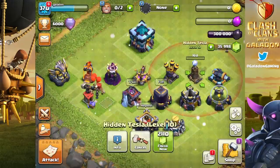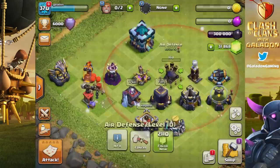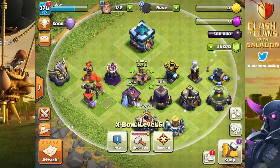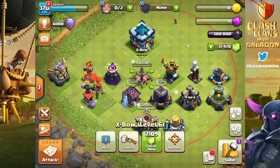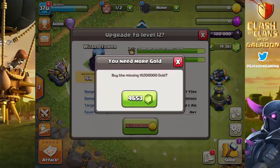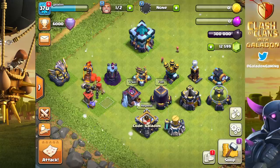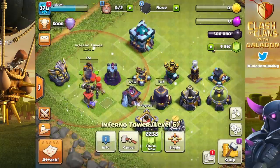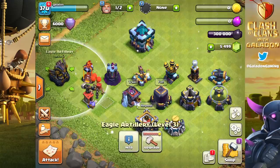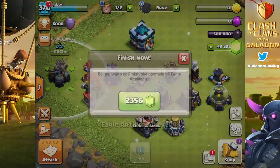It might have been easier to show what isn't getting upgraded — archer towers, mortars, and air sweepers are not pictured. But just about everything else is receiving a level upgrade, literally dozens of defenses, all with the fire and ice — or rather dark elixir and ice — theme. The one defense I'm not impressed with at Town Hall 13 is the inferno tower; the red with blue isn't my favorite. I'd prefer a blue inferno tower stream, but that's just me.